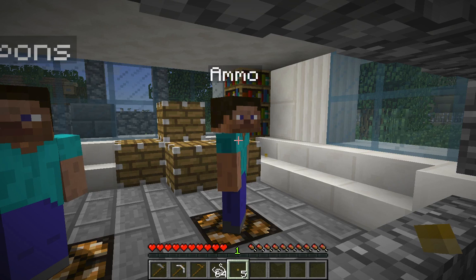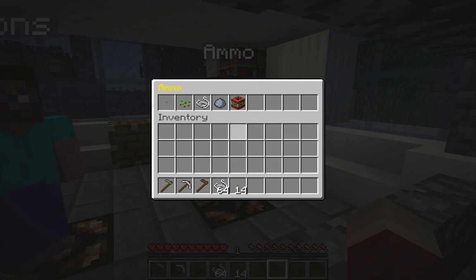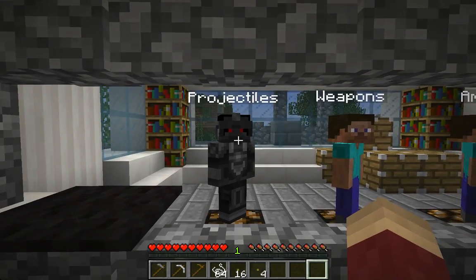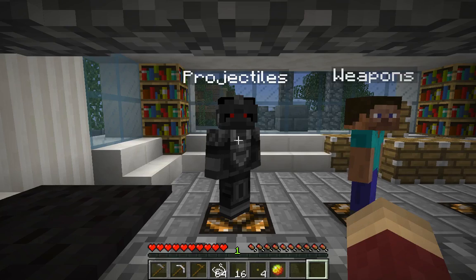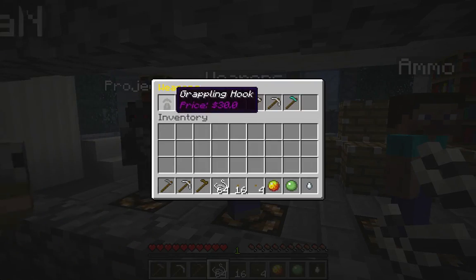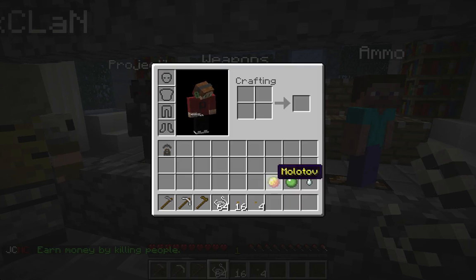We'll get some ammo for the double barrel. The snowball ammo system isn't quite fixed yet - just give yourself about 500 snowballs. Should we grab some projectiles? Yeah, we'll do that as well. I'm just going to grab a grappling hook as well. Let me clean my inventory. There we go, and we'll get some projectiles.